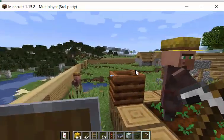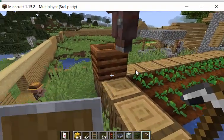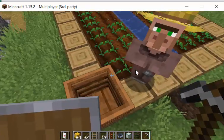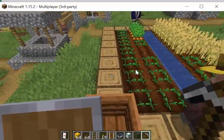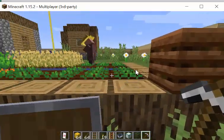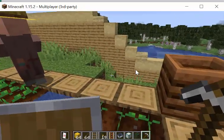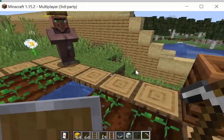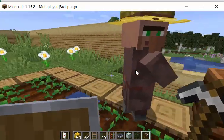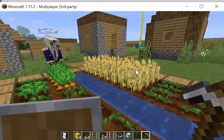I wonder if I can take the wheat out. I took the wheat out — let's see if he plants something. Now he's just harvested some wheat and he's taking it over and composting it. He doesn't want you to know what he's doing. Funny.